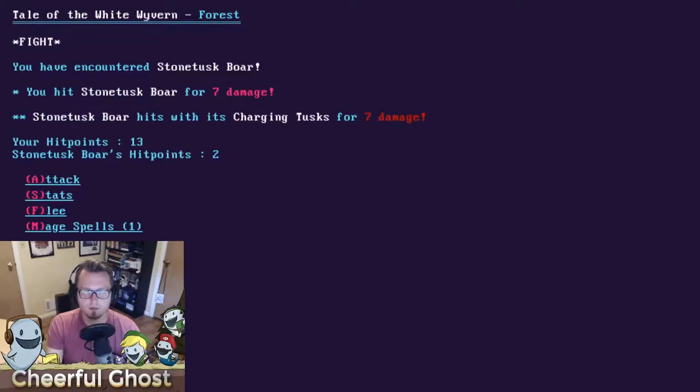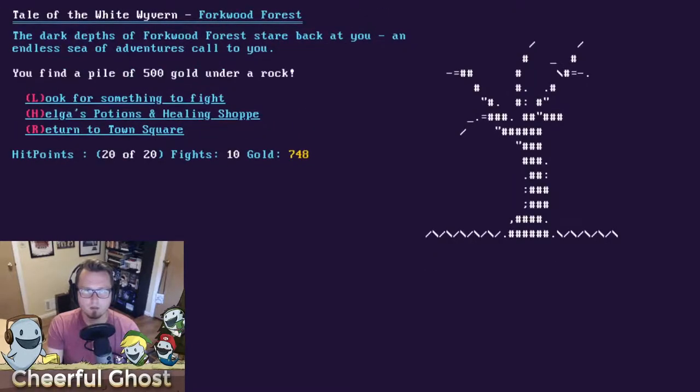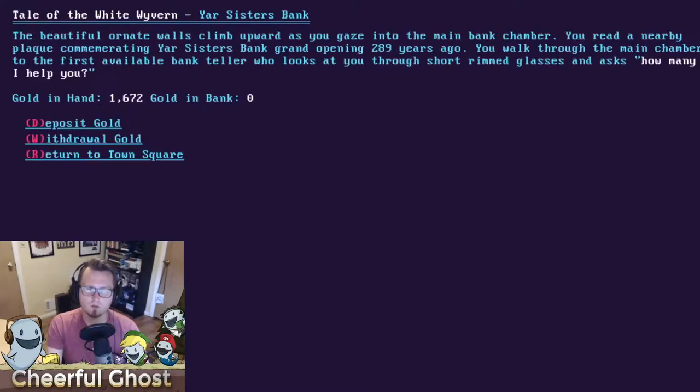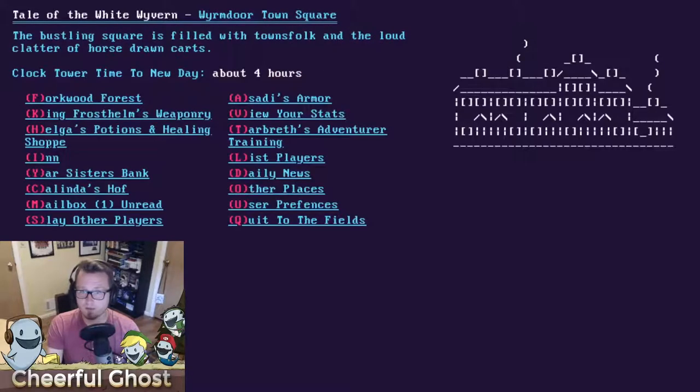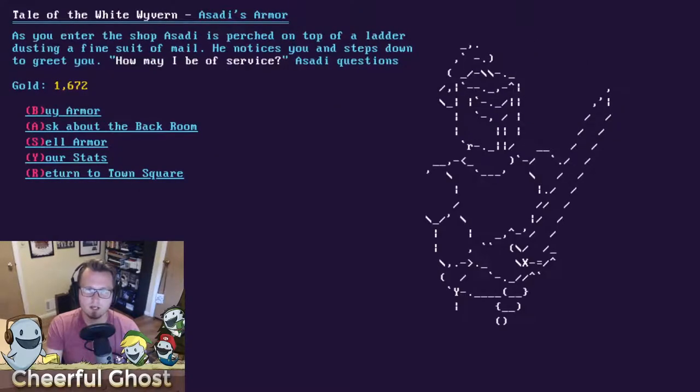You can also randomly find gems in the forest while looking around or after defeating an enemy. I head back to the forest, find another 500 gold under a rock, then return to the bank. Now that I have more gold, I want to upgrade my weapons and armor. Looking at my stats: I have a tree branch as my weapon giving 10 attack strength, and a tunic for armor giving only 1 defense strength — not very good.